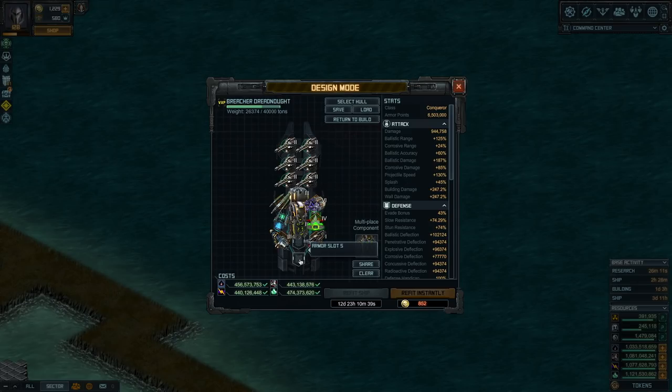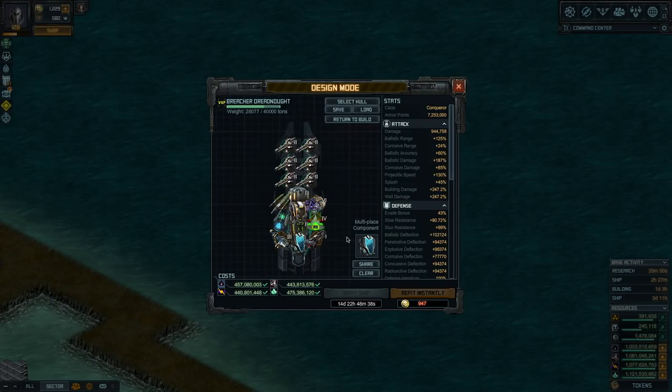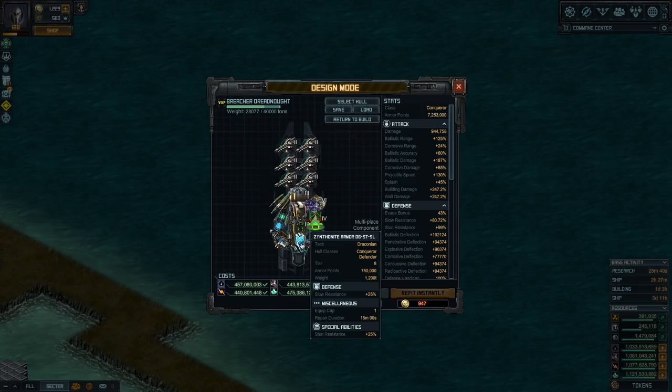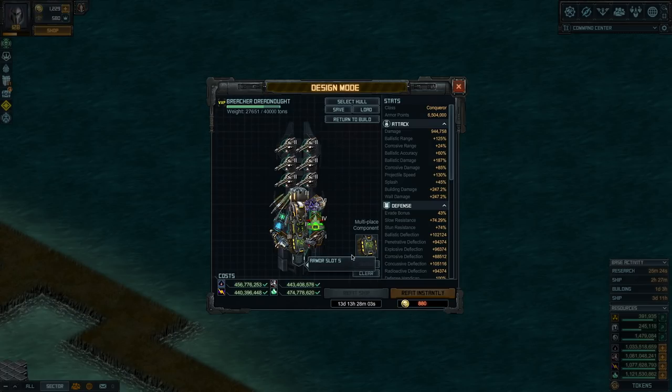For the last two armor slots, it's up to you. You could pick TA or ST/SL armors for a lot of extra armor but no deflection. Alternatively, one of these gives stun resistance and slow resistance — if you put that in, you can swap Shielded Circuitry for Ballistic Scope. Or if you're going up against ballistic and corrosive dreads, go with CTCO2 and MC2.